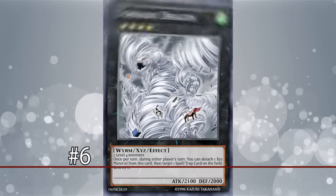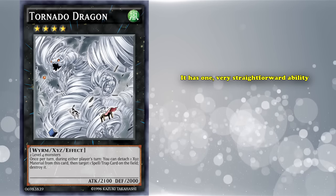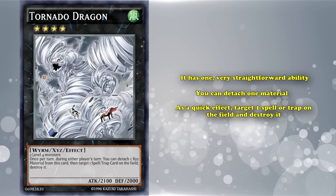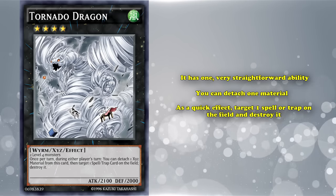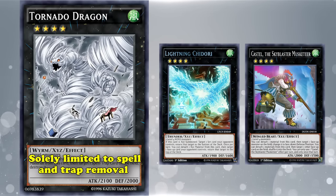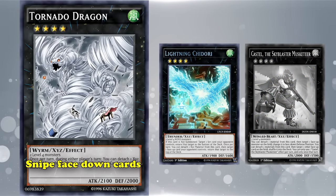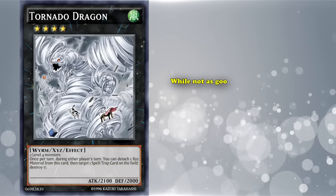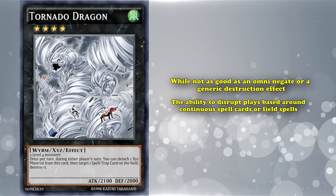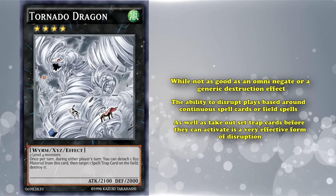From one Wind monster to another, up next at number 6 on this list is Tornado Dragon. This is a Wind Worm monster with 2100 attack. It has one very straightforward ability: you can detach one material, and as a quick effect, target one spell or trap card on the field and destroy it. Tornado Dragon doesn't have quite the versatility of Lightning Chidori or Castel since it's limited to spell and trap removal. It can snipe face-down cards unlike Castel, but the real important thing about Tornado Dragon is its ability to do this as a quick effect — capable of disrupting plays based around continuous spells, field spells, or taking out set traps before they can activate.